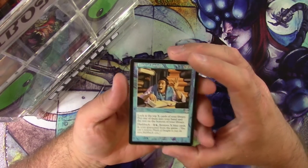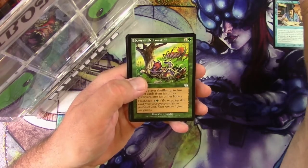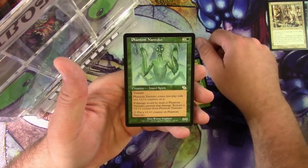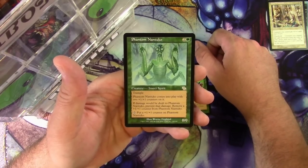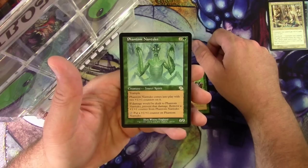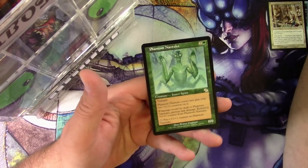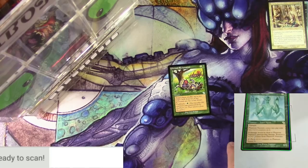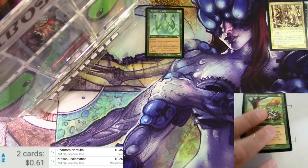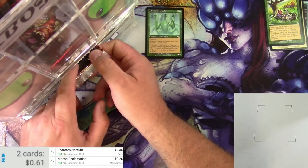Let's look at the uncommons. Got a Flashy Insight, Crossbow Reclamation, and a Phantom Nantuko. The Phantom Nantuko is a zero-zero Insect Spirit for three with trample — it comes into play with two +1/+1 counters. If damage would be dealt to it, prevent that damage and remove a +1/+1 counter instead. You can also tap it to put a counter on it. Scanning it — it's a 35-cent card, so not seeing much play.